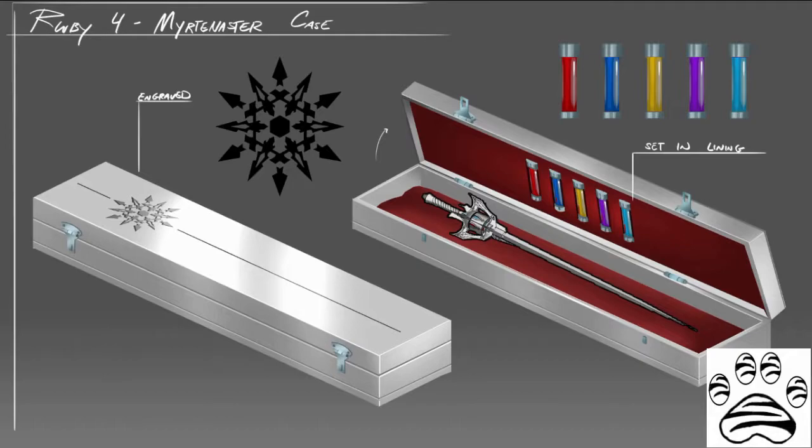Yellow dust is used to produce a time dilation effect, allowing those within the glyph's boundaries to move at significantly higher speed. Cyan dust is used to produce some form of barrier that is invisible until struck, which causes blue ripple-like effects to appear on the surface. White dust allows for the production of a whirlwind coming from the tip of the rapier.